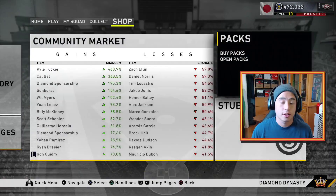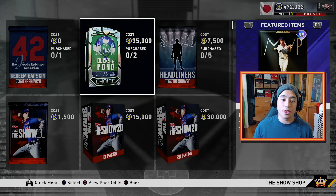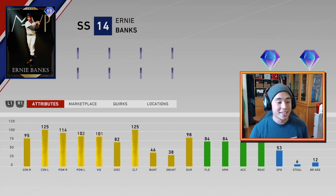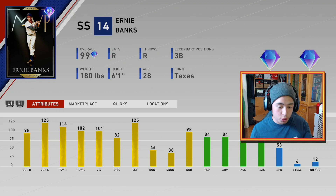MLB The Show has released these Ducks on the Pond cards. The cool thing about these cards is you have a one-out-of-one chance to get a base card, a one-out-of-four chance to get a rare card, and a one-out-of-ten chance to get an elite card. The elite cards — they're elite. You've got this 99 Ernie Banks who just looks like he is ready to eat somebody's face off. His attributes are stupid.